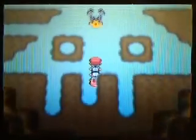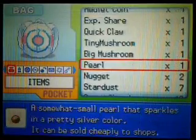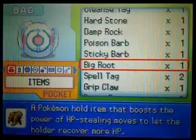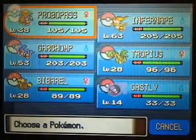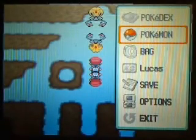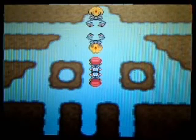Head on in here and you will find Uxie. Stand right there. You will want to save your game before facing off against this thing, because you only have one chance to face it. If you knock it out accidentally, well, that's pretty much it. I'm going to stop right here, save my game, and then the next part we're going to see if we can catch Uxie. It's going to be a little bit of a challenge, but we'll see how we can do. Alright, see you guys later.